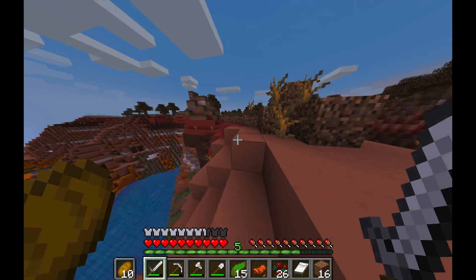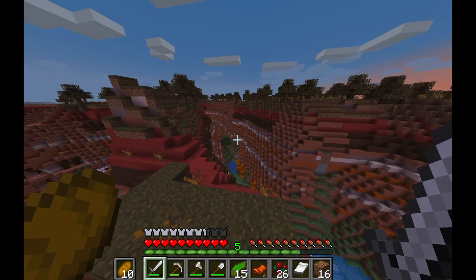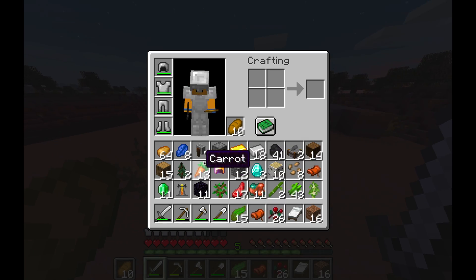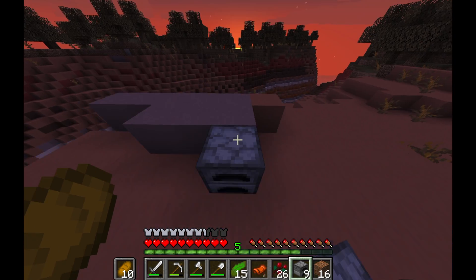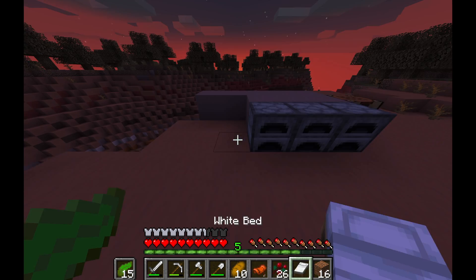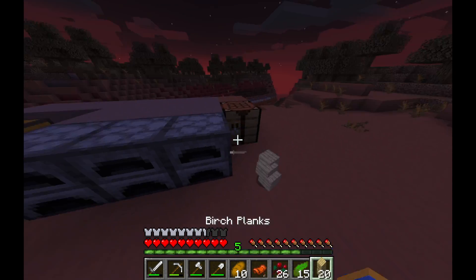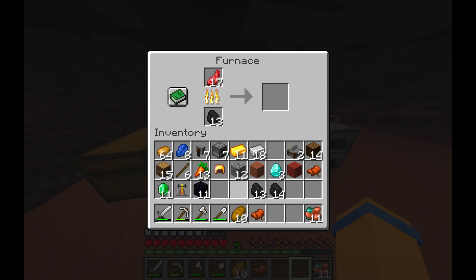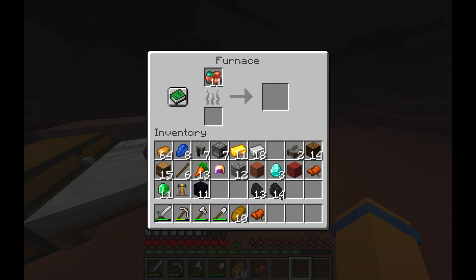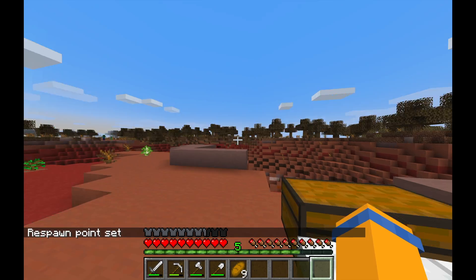I found a mesa biome and thought that was pretty rare. To make this season unique I'm going to live in that mesa biome. I plopped down a bed, put some furnaces and a crafting table and other stuff, and went to sleep. This is my new home — the mesa biome. Before I went to sleep I smelted some stuff, got acquainted to the land, then laid down for a quick nap.